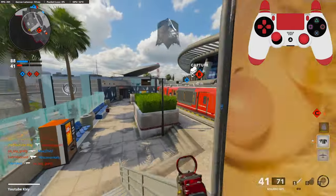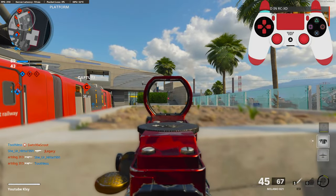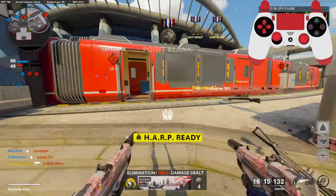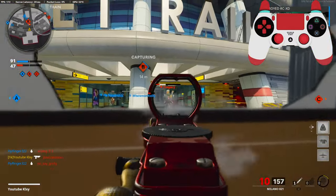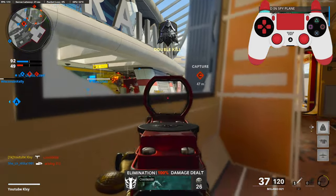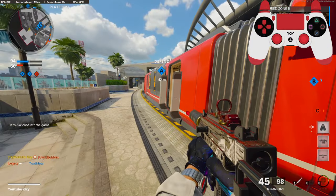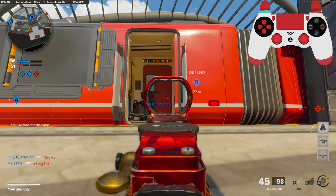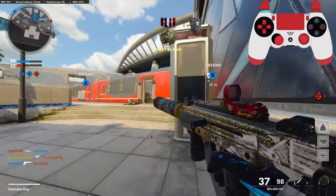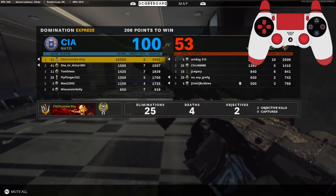Spawned right in front of me — taking bait in! We're gonna wait on you right here. I knew you had a shotgun. 25 and 4. Definitely gonna have to play a little weird.